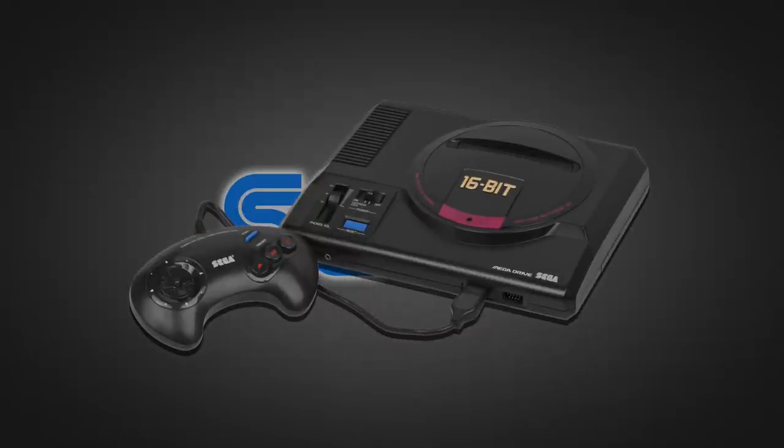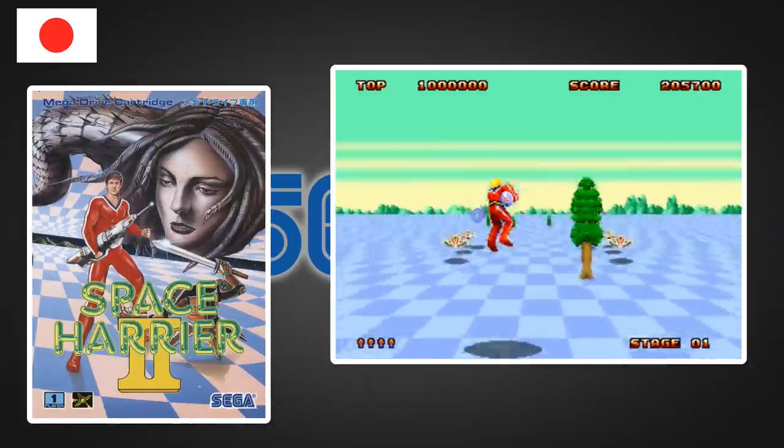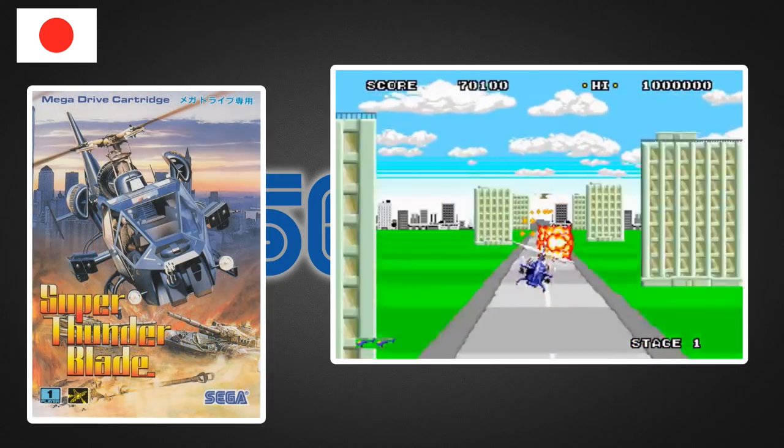Next came the Mega Drive, released in Japan in October 1988. As with the Master System at launch in Japan, there were two available games: Space Harrier 2 and Super Thunder Blade. Both great games, but very similar in style.